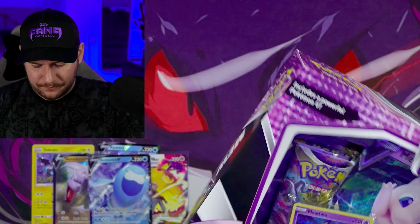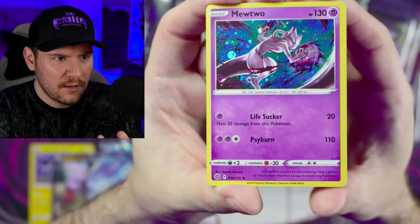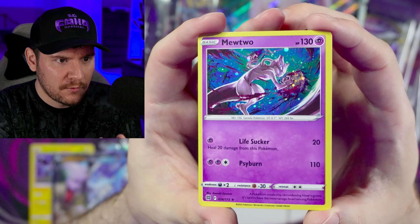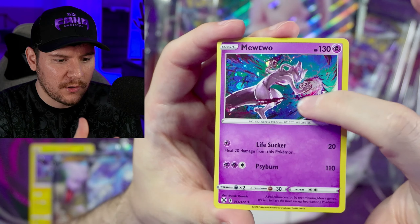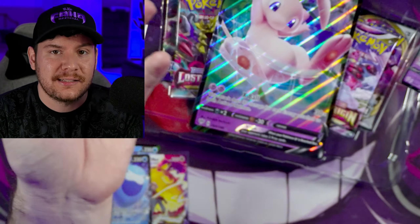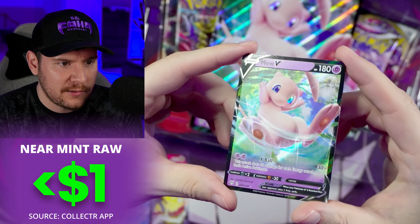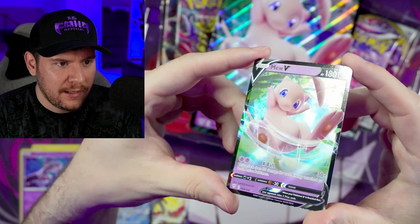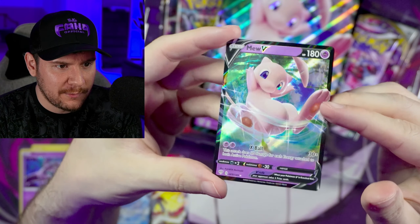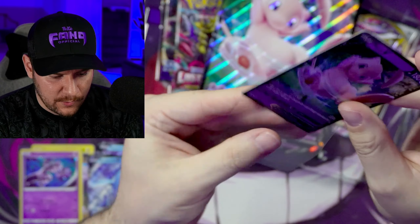Mew V box. Time to open this up. See if we got a nice swirl on our Mewtwo here or not. We have a really nice swirl basically right coming out of his hand there. There's already a swirl in the artwork. Getting a swirl in one of those does sort of amp it up a little bit in terms of its rarity and desirability as a collectible. We have our Mew V right here from Darkness Ablaze. It's so interesting that this product just came out and it's got Darkness Ablaze as the promo card.